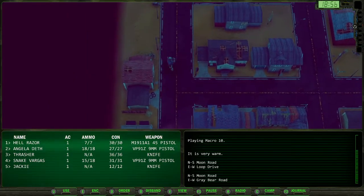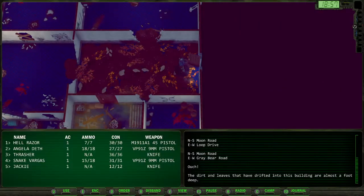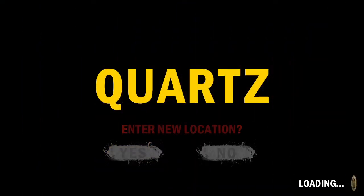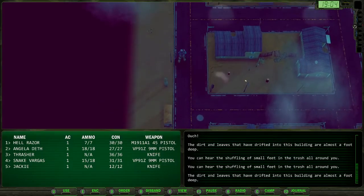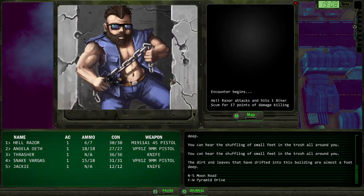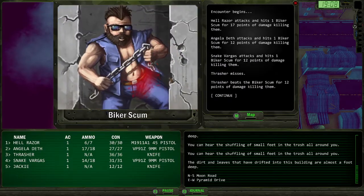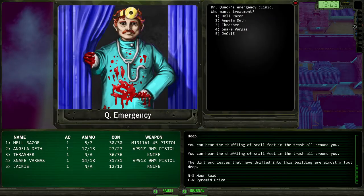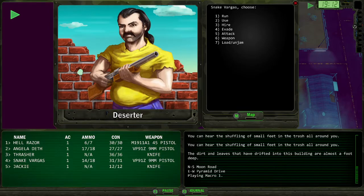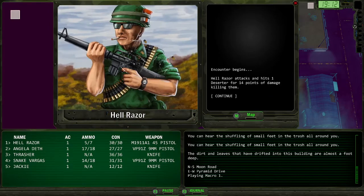So here we are in Quartz. Most of the buildings are going to be like this one - abandoned buildings. There are random encounters in abandoned buildings, but there is very little else, so by and large they're not worth bothering with. We've got bikers. And we've got a doctor. High Pool was $5 to heal - we've got nobody that needs to heal. It's about $8 there, so it is a little bit more expensive, but not too bad.